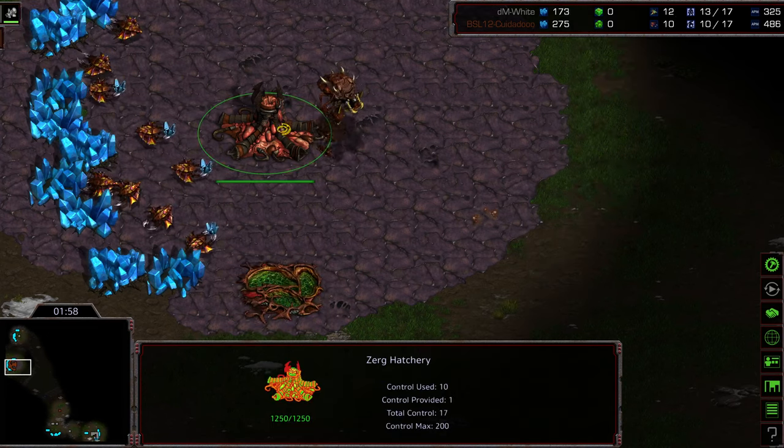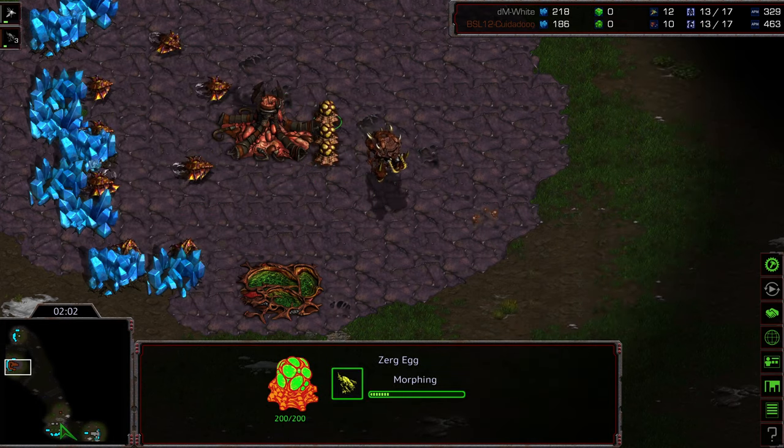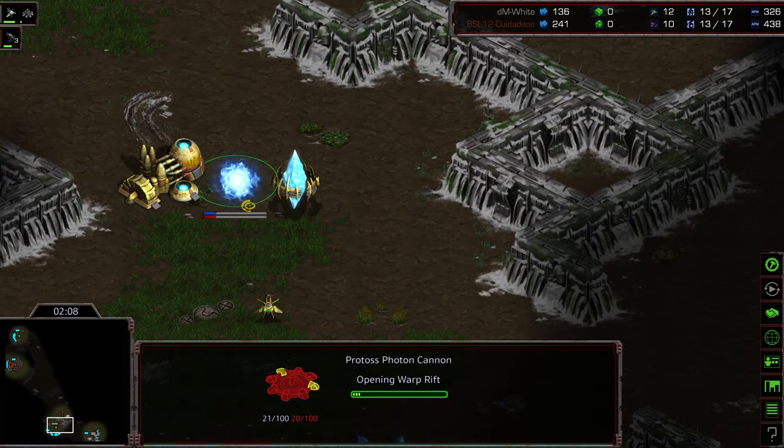Someone in chat letting me know — shout out to Nooks, aka Sony — letting me know that Tau Cross is a 2006 era map, although it was very, very popular amongst all players. Everyone liked it. He's bringing up Nada — loved watching Nada at any time on this map.